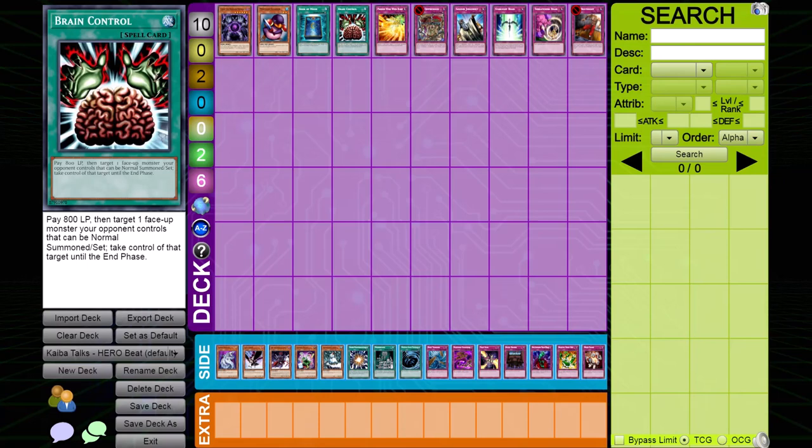Brain Control. Although this is the most broken card in the format, Gemini Spark reduces its viability. Consider siding this card out as a last resort option.